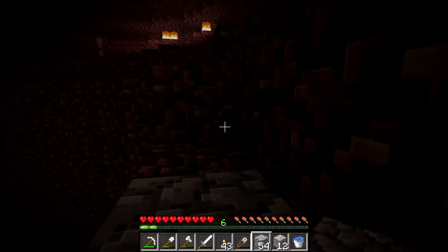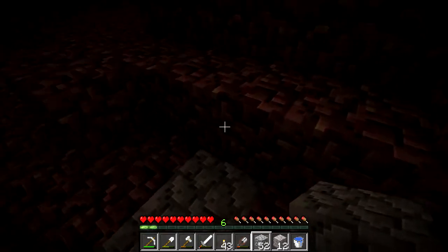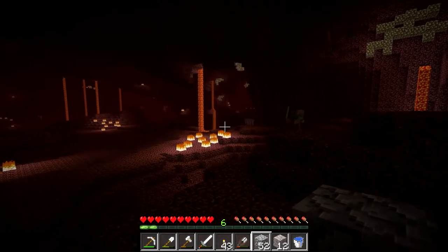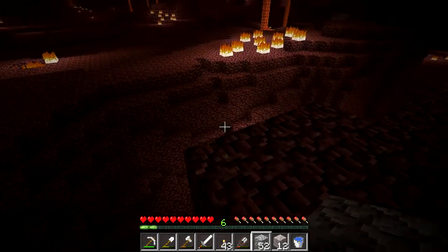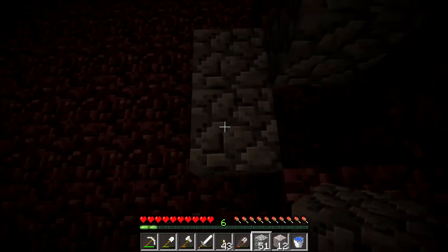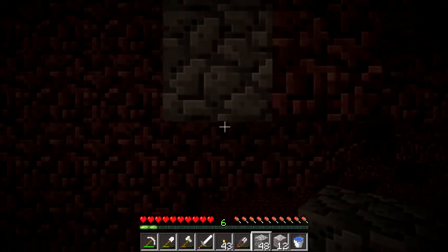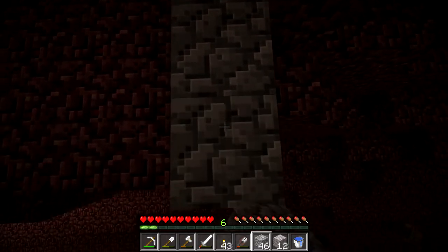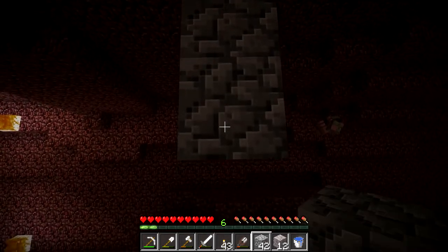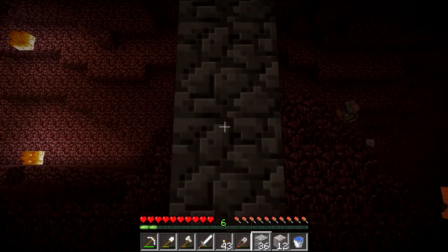I'm not sure if you guys saw off in the distance what I saw — look very carefully right over there. And no, not the ghast. Beyond the ghast. I don't know if I'm going to be able to get over there without more cobblestone. Magma slime! Too bad killing him wouldn't do me any good because I don't have an alchemy station yet.